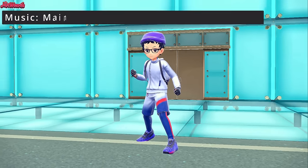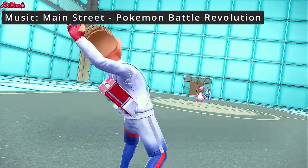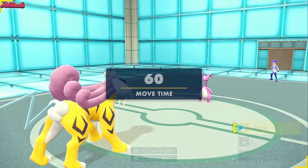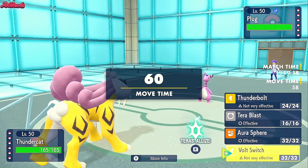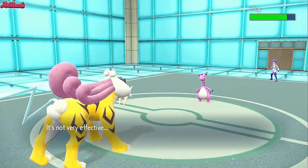The battle begins - good luck, have fun Faunabill. They lead off with Plug the Ampharos as I lead off with my Raikou. Raikou's not a bad lead here, so let's go for a Volt Switch right off the bat. We go for a Volt Switch - it does a little bit of chip damage, nothing too crazy.